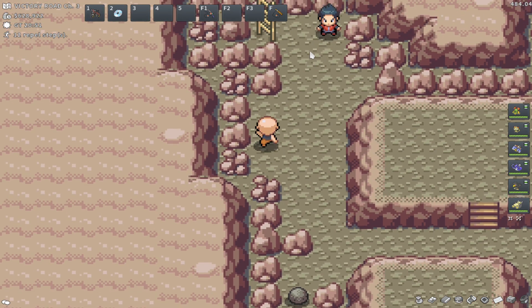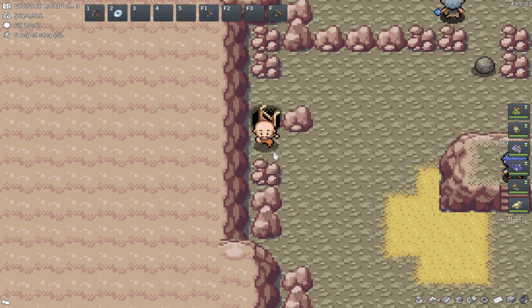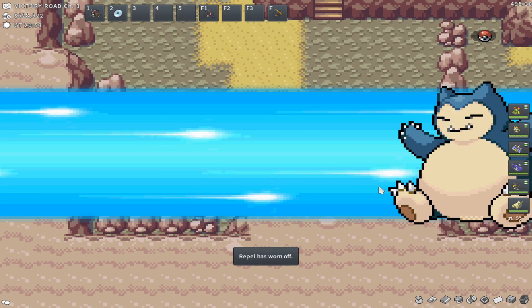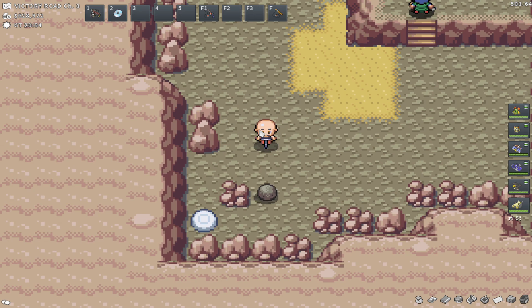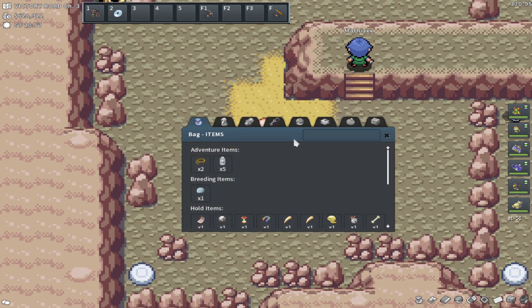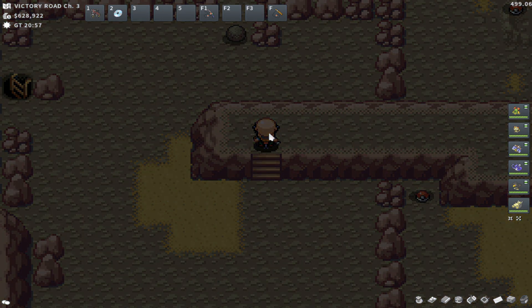I can actually just dodge this trainer — this is the guy I died to last time. I'll check the guide and be back in a sec. Okay, so I'm going to come south and down to this boulder. All I have to do is go to the left, come up, go down, and come over here and pop it down like this. But if you go too far to the left and try to go down, you get stuck. So that puzzle is taken care of. Now I've got a long route to run through. There's a trainer up here that I think I can dodge.